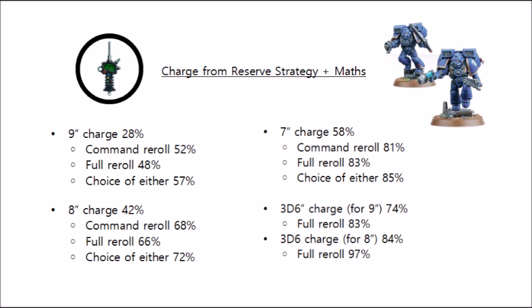So hopefully those numbers can give you a little bit of help making decisions and weighing up the risks about how much you want to commit to your deep strike and charge strategy. They might be helpful for deciding exactly what buffs you want to buy for a unit and how much is worth investing to give them every chance of getting into their intended target. Now let's move on to look at some tactics when you're dropping down to make this charge.